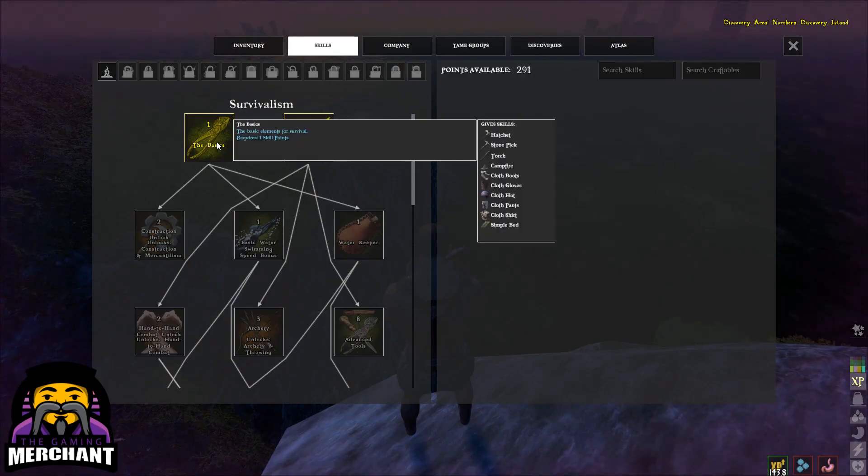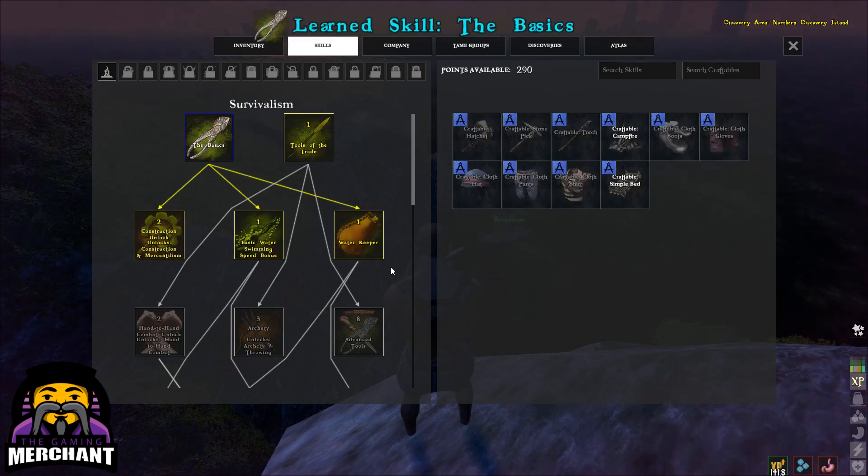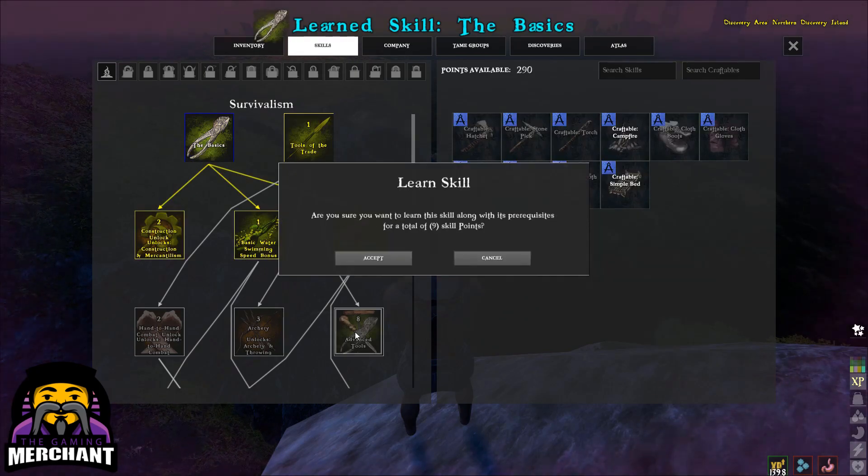To craft the spyglass, you need the Advanced Tool skill from the survival tree. It should cost you 8 skill points.